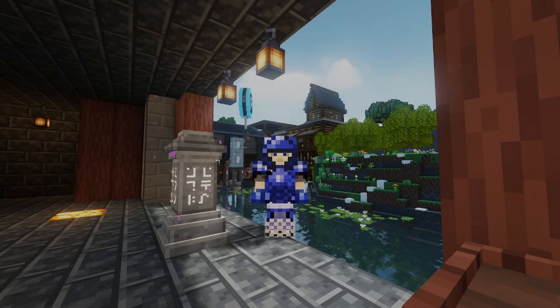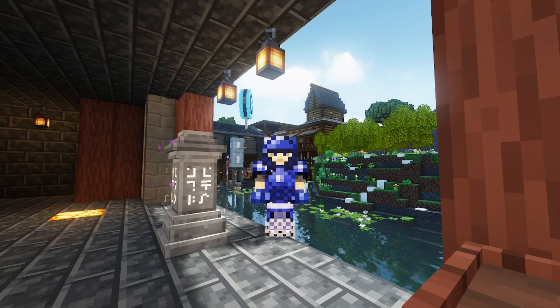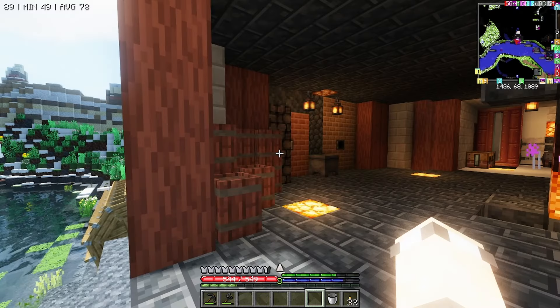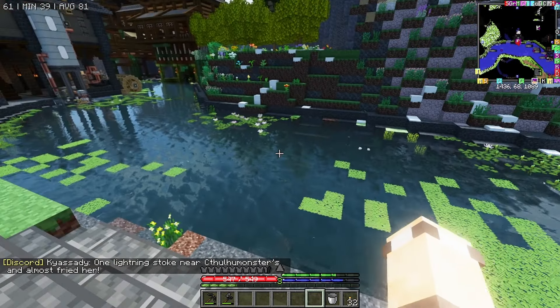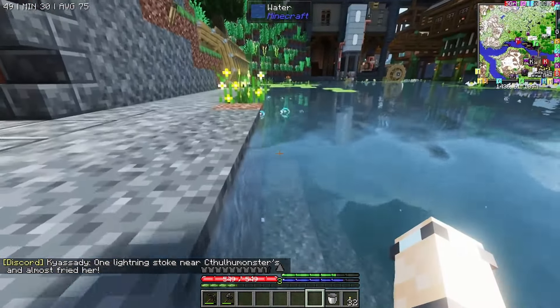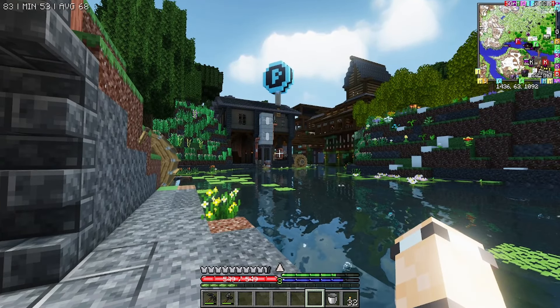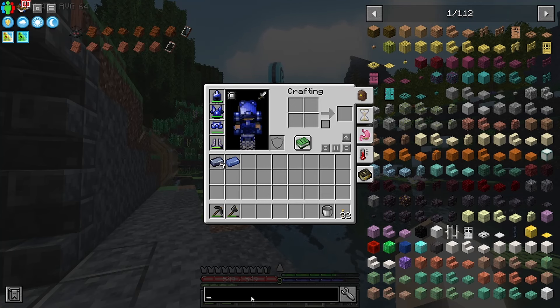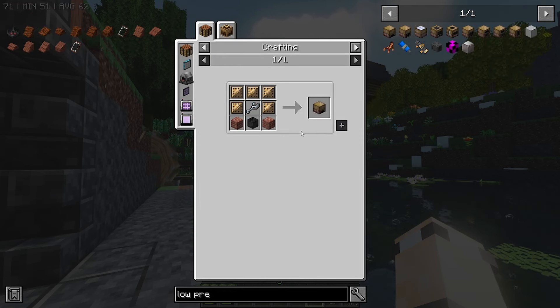Hello everyone, welcome back to All The Mods Gravitas 2. We are back in the server and I just updated the server. You guys would have had the update as well. You might have noticed that on servers, if you were playing on a server, the Gregtech stuff — like low pressure — you couldn't see the recipes for these before. It was a bit of a weird bug, but it's been fixed now. And a load of other stuff has been fixed as well.